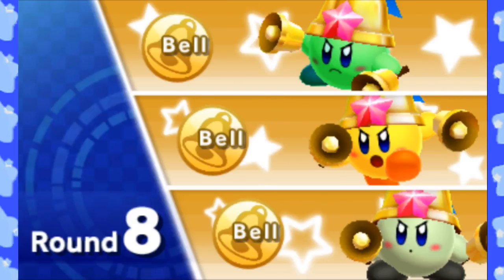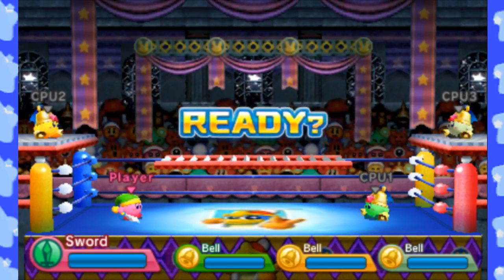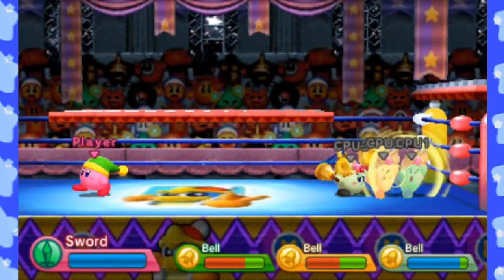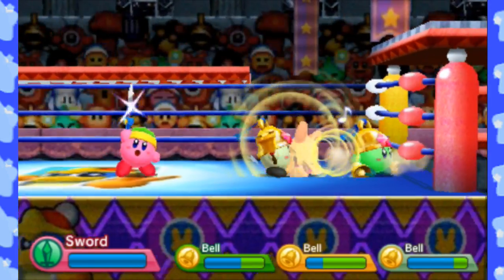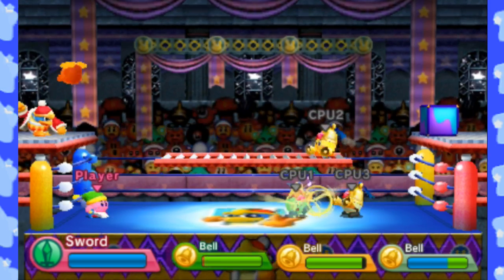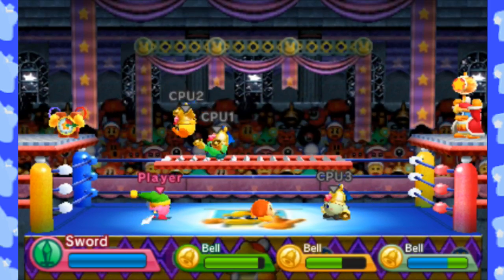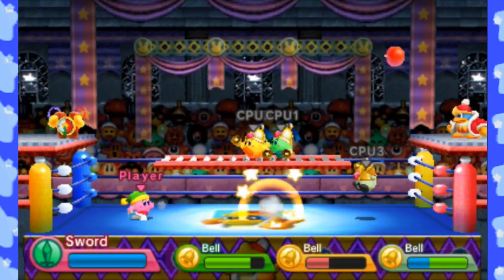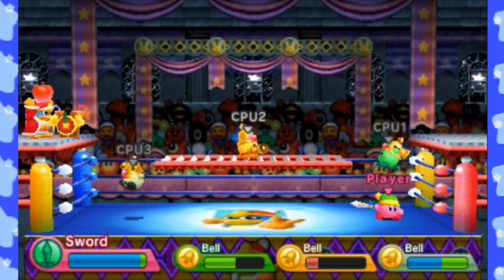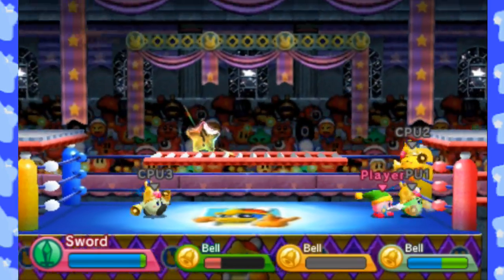The second-to-last round will always be against three Kirbys, and you're on your own for this fight. They are not on a team, though, so luckily you don't have to worry about that. This fight can always be a bit of a problem because they can be so chaotic. But if they're gonna try to kill each other, that's fine by me. I believe if you do not have Triple Deluxe Street Pass data, Beetle and Bell will still show up as opponents you can fight — you just cannot play as them.